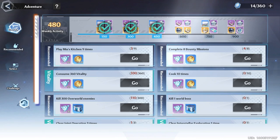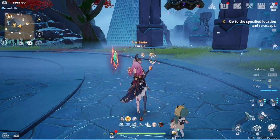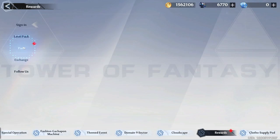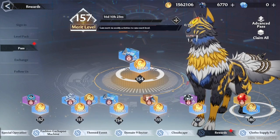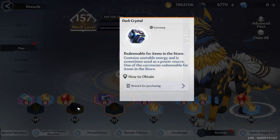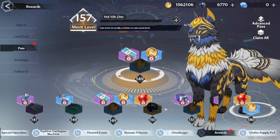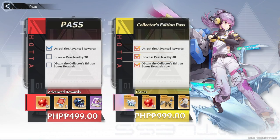Let's not forget about weekly activity points, where we can get up to 350 Dark Crystals if we reach 900 points. By doing the weeklies you can also gain progress on your battle pass. You can get a little bit of Dark Crystal here even if you don't buy the advanced BP, but if you do buy it you're going to get lots of good stuff. If you plan on spending a little, the battle pass and monthly pass are the ones that are going to be worth your money.